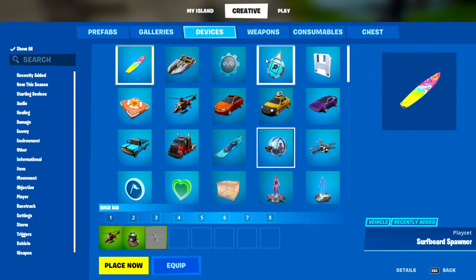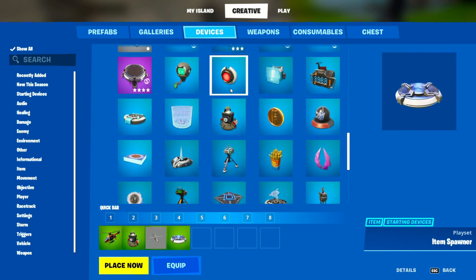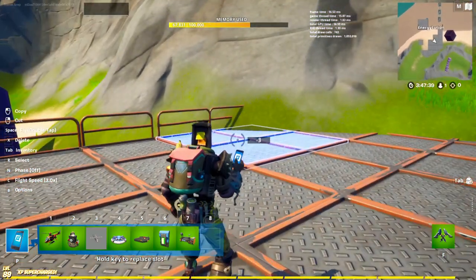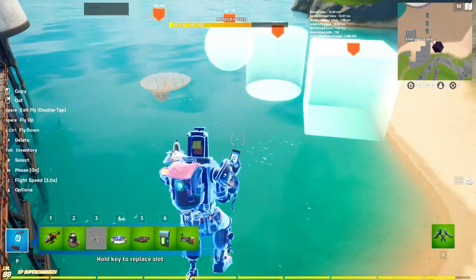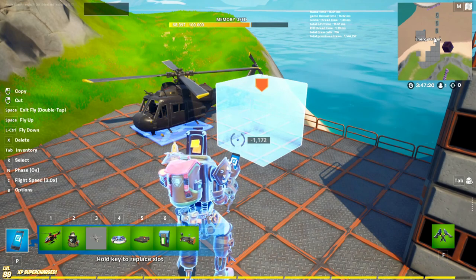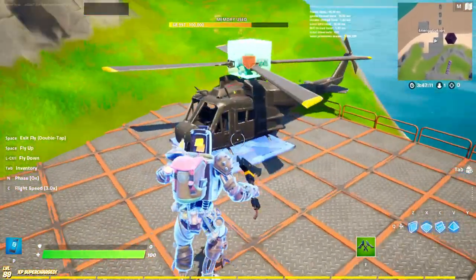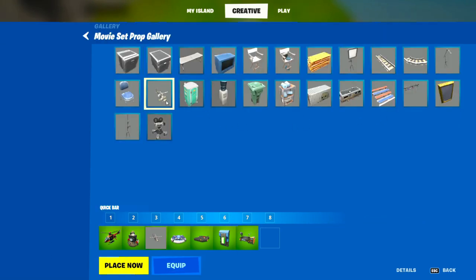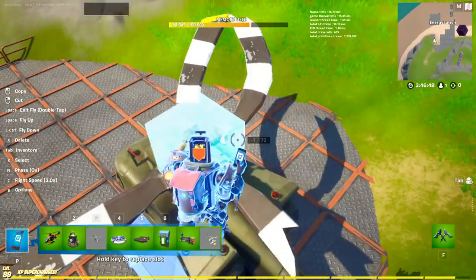Now in devices you're going to want to grab the objective device gallery, the item spawner, triggers, and the HUD message device. From the objective gallery we can delete the ones we don't need and keep just the square shape — you could use the cylinder-looking one for engines but we'll use the square for this example. A better helicopter to use would be the one from the movie set because it looks destroyed, and obviously it needs to be fixed up so players can find the parts.